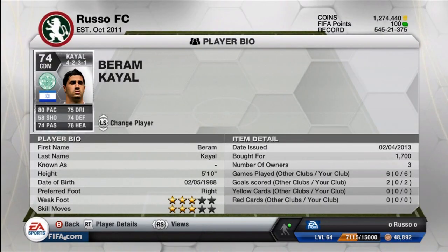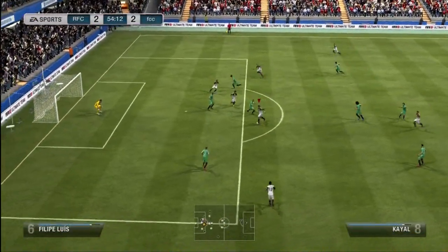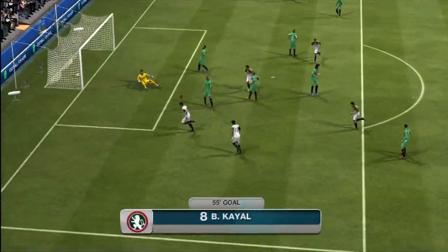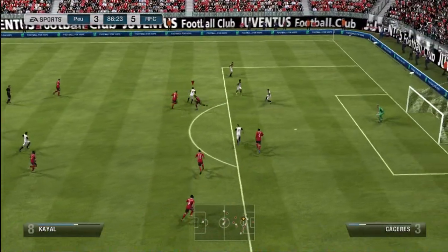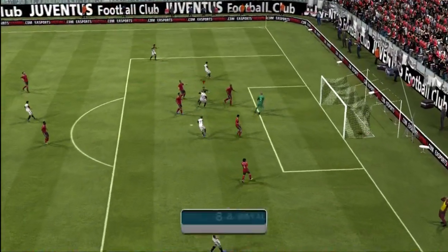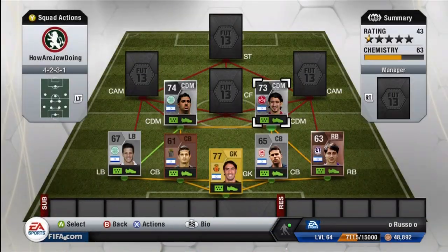Moving on to probably one of the best and most underrated players in this game — the best player on the team — Baram Kayal. He is phenomenal on Celtic, and him and the left back Gershon get absolutely perfect chemistry. He has 80 pace, 75 dribbling, 58 shooting, 74 defense, 74 passing, and 76 heading — a very well-rounded card. I chose to put him at CDM instead of CAM mainly because his shooting wasn't that great on paper, though in-game it felt much better. Three-star weak foot and three-star skills, and he is just a force to be reckoned with.